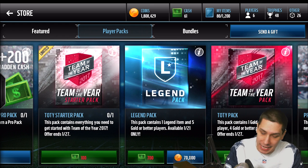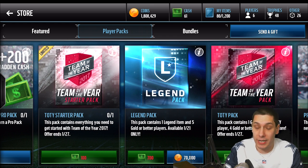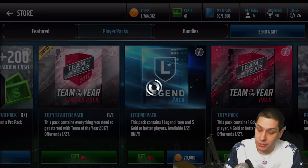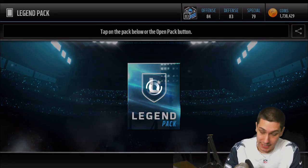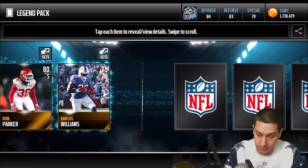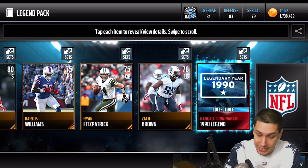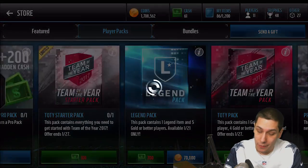Let's go ahead and open up some legend packs. These are 70,000 coins, they contain one legend item and five gold or better players, so we've got the possibility with those gold or better players to get Drew Brees as well. We get the Randall Cunningham legend collectible and John Kuhn — probably not a profitable pack there, but we're going to be ripping quite a few of them today so it'll go pretty quick.